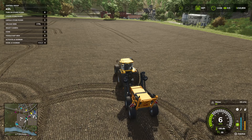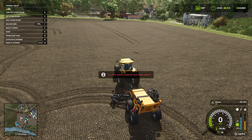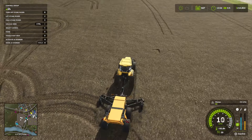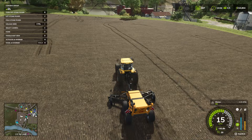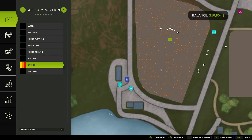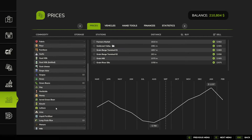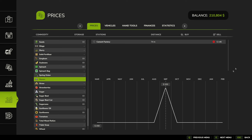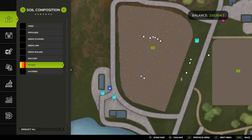I got the stone picker on me right now. We're just going to lower it and then turn it on with B, and go through and pick up all these stones. If you look on the right-hand side, you'll see the percentage amount of stones — it's at 5% now. You'll eventually fill up with stones and have to get rid of them. We can get rid of the stones at the cement factory — just tag it on the map and there's where we drop them off.